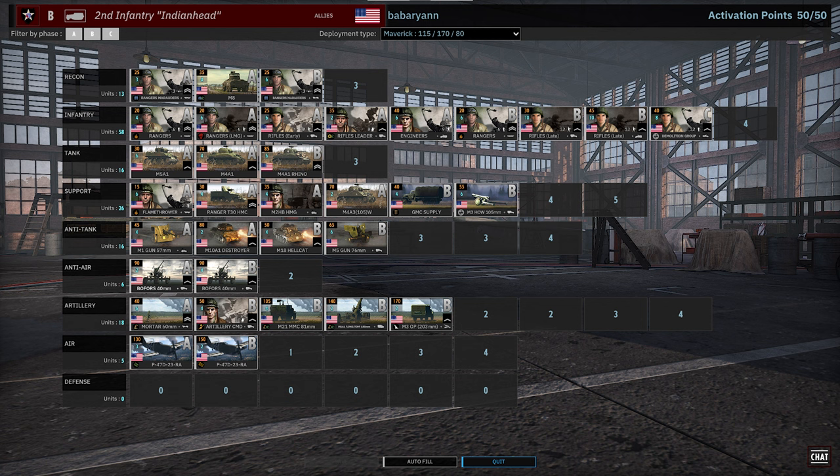M4A3 for the 2K and then the howitzer in B phase for more 2K fun. The AT tab has a full spread: the M10 tank destroyer with its APCR, the Hellcat in B phase for speedy cheese, and the M5 gun — just Bofors. The arty tab is pretty loaded: a 60mm mortar, the 81mm mortar, the Long Tom in B, and then a B phase card of off-map 203.